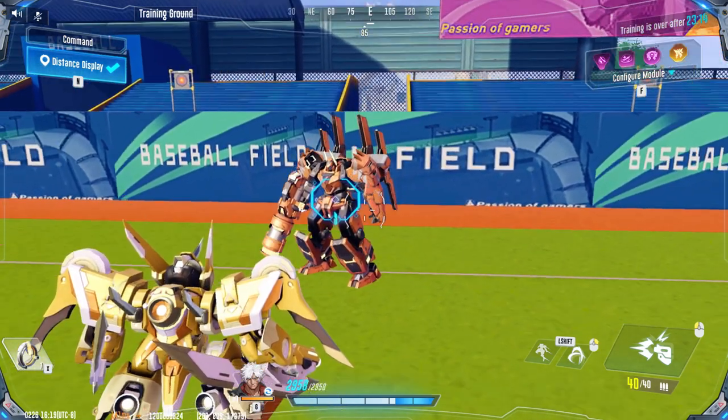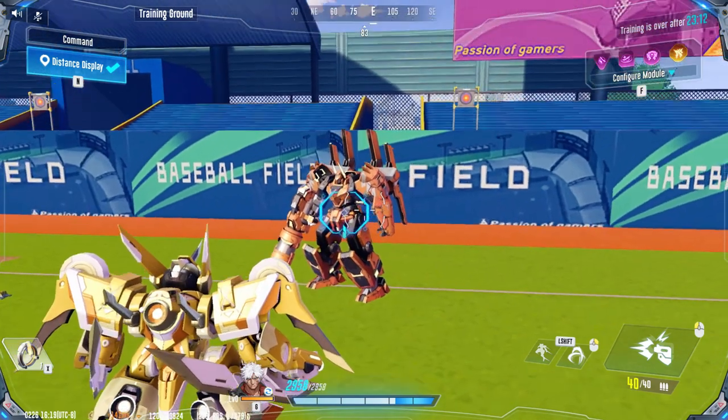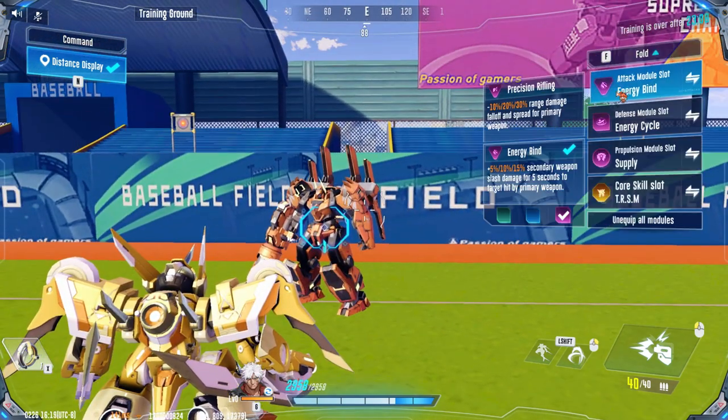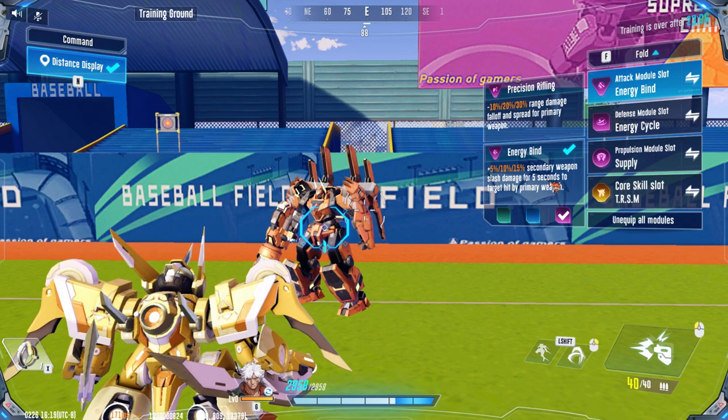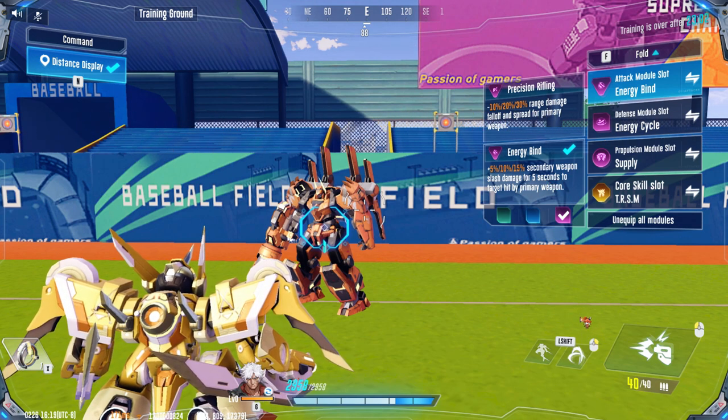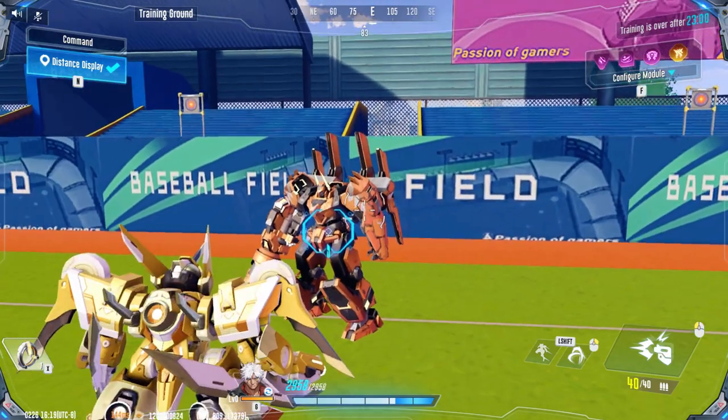Before I start in this clip, I am using energy bind, which increases the damage with your secondary by 15%, just for hitting the enemy at least once with your primary weapon before starting off with your secondary weapon combo. So after just shooting one bullet and going straight into the secondary weapon slashes —